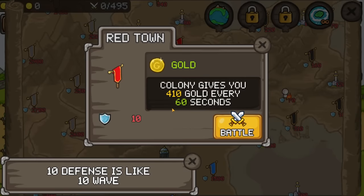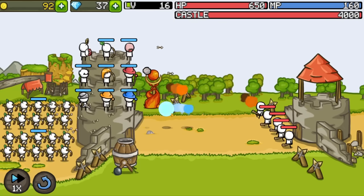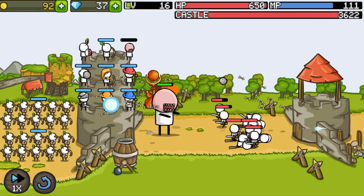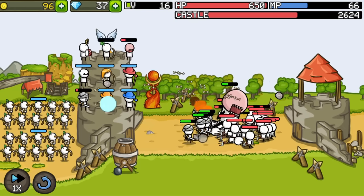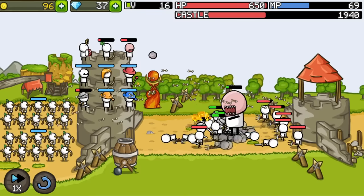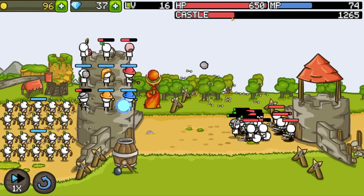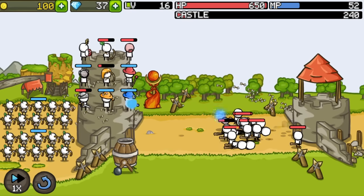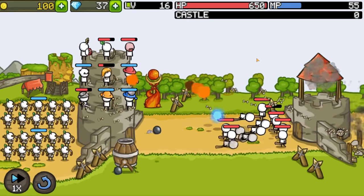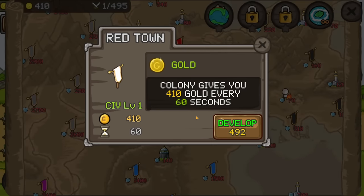There are towns that if we take them over will give us extra gold, and I think our tower is strong enough. Let's send in the giant right away and then the knights as backup, and increase the attack speed of the archers. As long as we keep good mana economy we should have this in the bag. Their castle is already well on the way to destruction. We took it down — Red Town was colonized! Now we get 410 gold every minute.